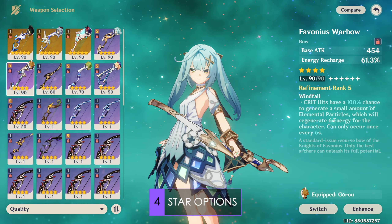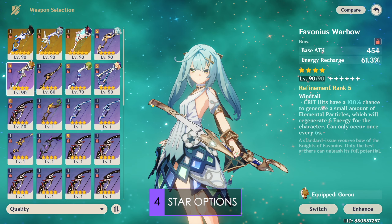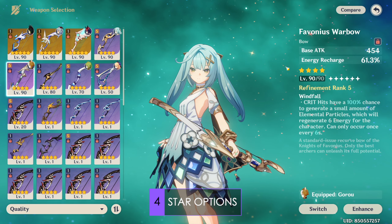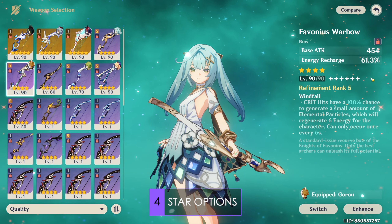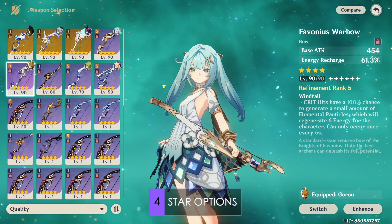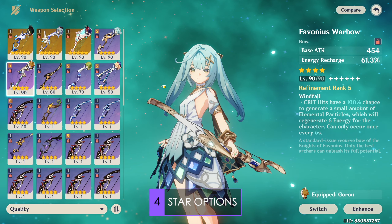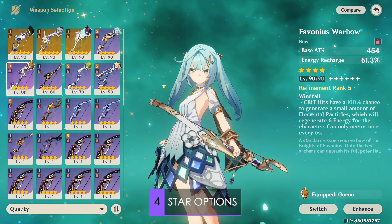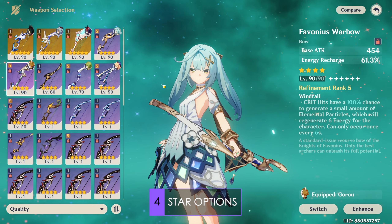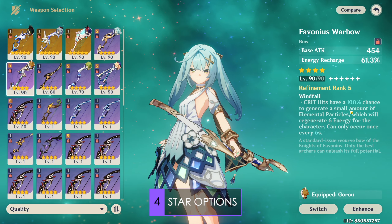Moving on to 4-star options, the general recommendation for everyone playing Farazhan is the Favonius Warbow. This bow has low base attack but a huge amount of ER in its substat while providing energy to the whole team via its passive. This helps Farazhan and her team enormously, especially without C6 where you will struggle to get enough energy for her burst. It's also especially helpful for Xiao, who has a similar problem of poor energy generation. This is unquestionably Farazhan's best general option and my top recommendation.